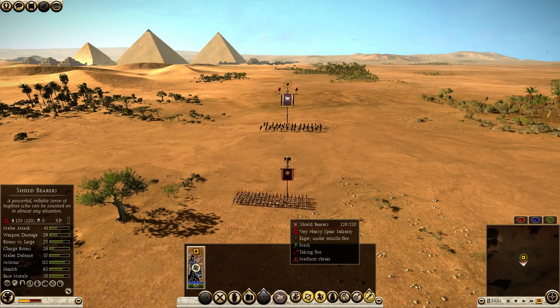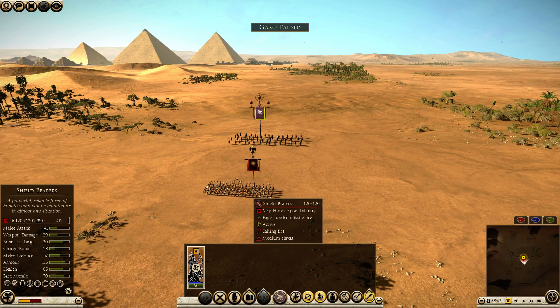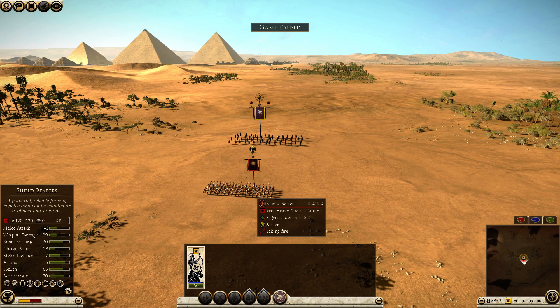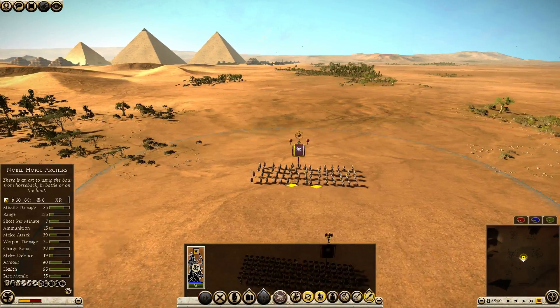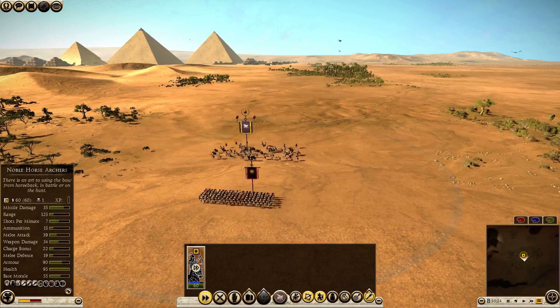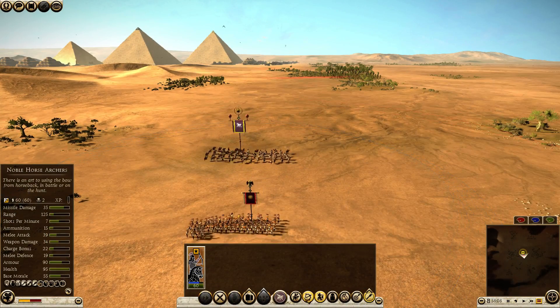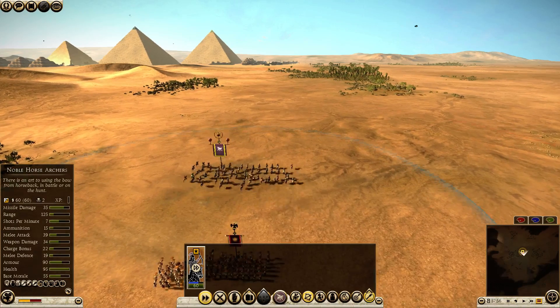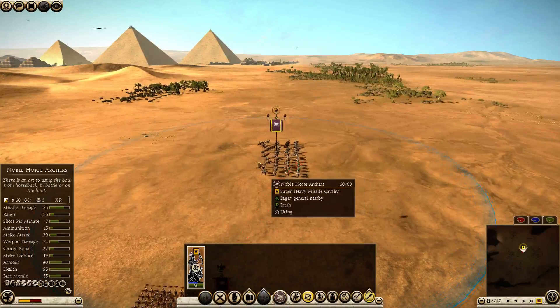I'm going to send these noble horse archers over to fire at shield bearers. The reason I chose shield bearers is because they have some of the best armor and shield combination in the game, with 45 shield and 70 armor for a total of 115. It's going to be very difficult to take them down with arrows — that's just the type of scenario heavy shot was designed for. I'm going to keep shooting into the front of these shield bearers, staying fairly close and pouring fire into them.